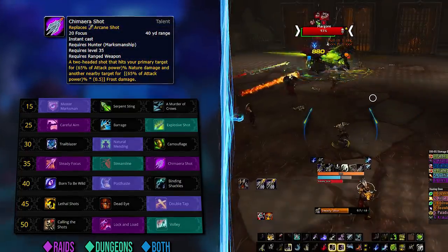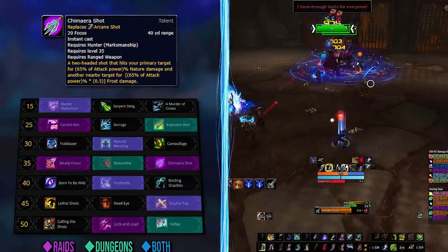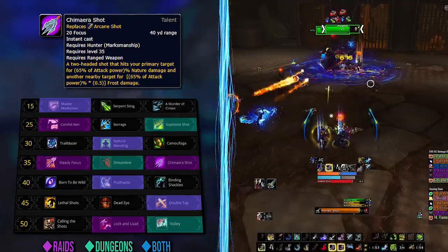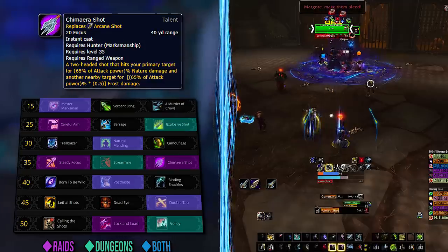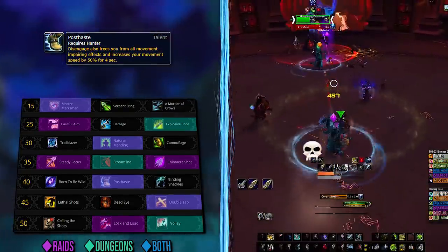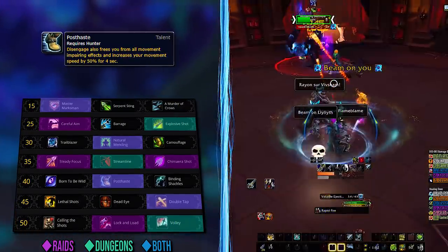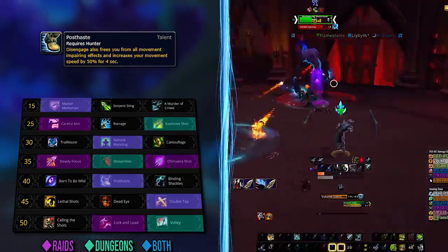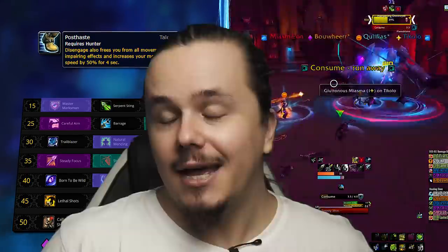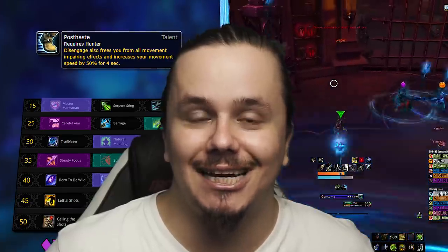A good example is Chimera Shot, which is best on two targets like Huntsman, yet my guild tanks the second dog outside of cleave range to avoid accidental shade spawns — meaning Chimera Shot won't be as great for me as for groups that cleave 100% of the time. On the level 40 row, Post Haste will be the most universal choice, since that little extra burst of speed helps positioning when you sit and cast more than any other hunter spec.